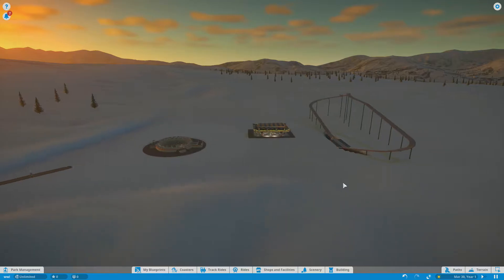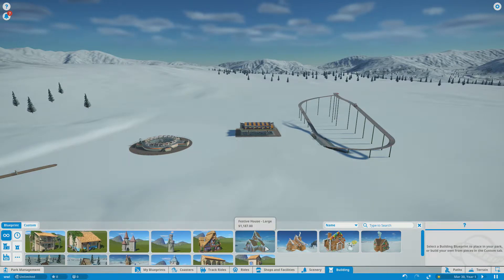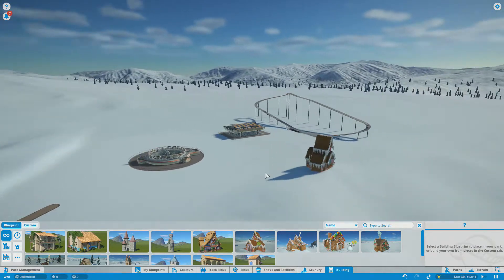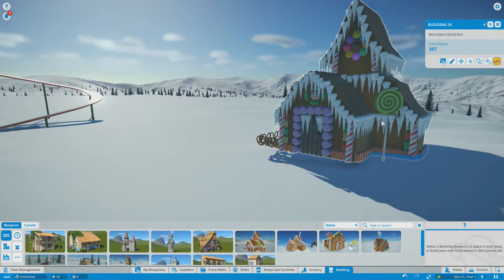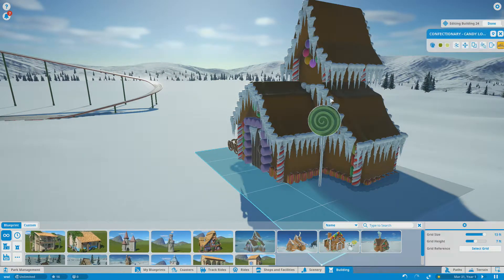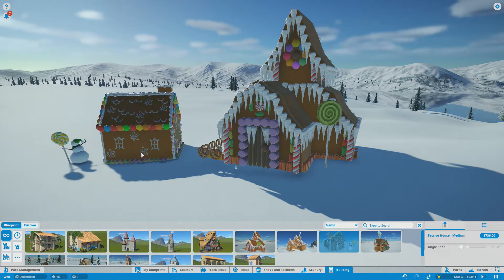So we're going to leave that for now, and we're going to switch the time back to 10 a.m. so we can see all the lovely snow. Let's go to build. You guys, look at this. It's a gingerbread house! It is a gingerbread house. And the thing is, if you hit edit, you can edit all these things individually, which is so cool. But look at that — that's just insane. There's another one here, a medium one.